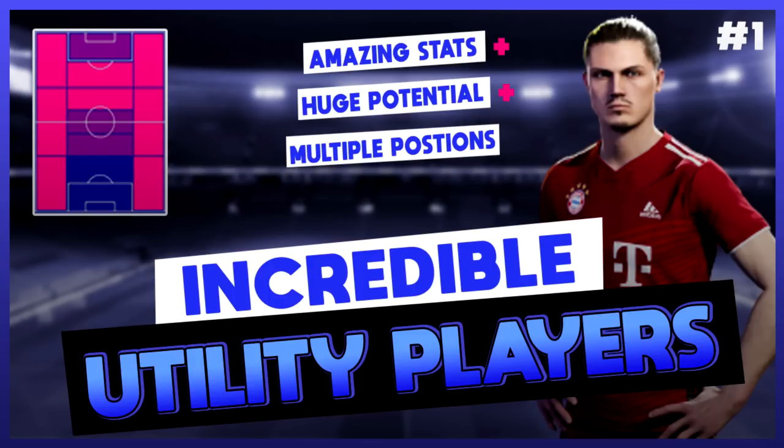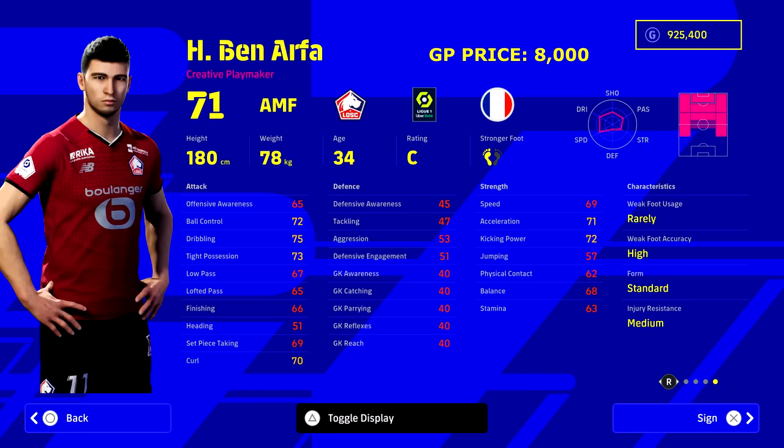We're going to start with budget options. First up is Ben Arfa — 8,000 GP — he is your budget option of this video. I will be doing a part two of this series if you want even more players, because there are a lot of gems out there. Ben Arfa, look at the positions this guy can play — he's the perfect utility man for Dream Team. His form is standard, which is a small downgrade, but for 8,000 GP he is your budget bargain buster and he can play so many positions.